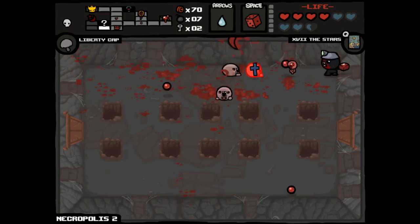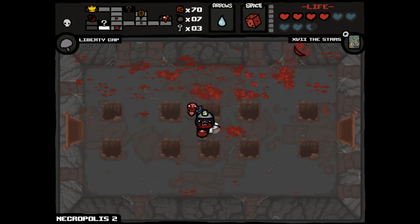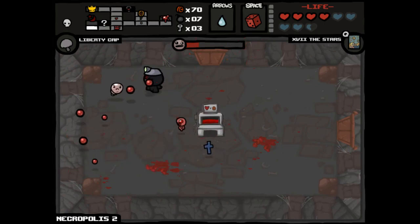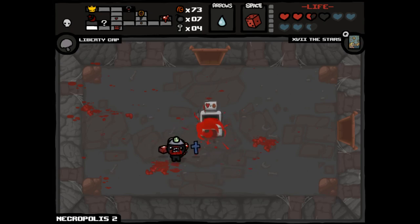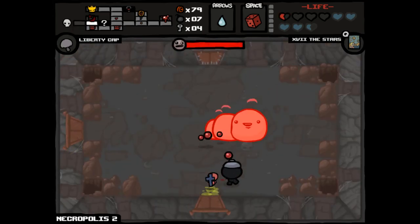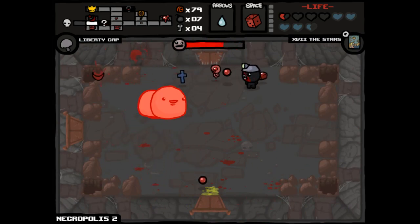Another blood bank is actually super cool, especially because we got that HP upgrade earlier — we can afford to play a little faster here. And now Money Equals Power is a viable path to success, but it's also probably one of the rarest items in the game. It's no Sacred Heart, but it's up there. I will totally sacrifice one spirit heart to go into our cursed room.